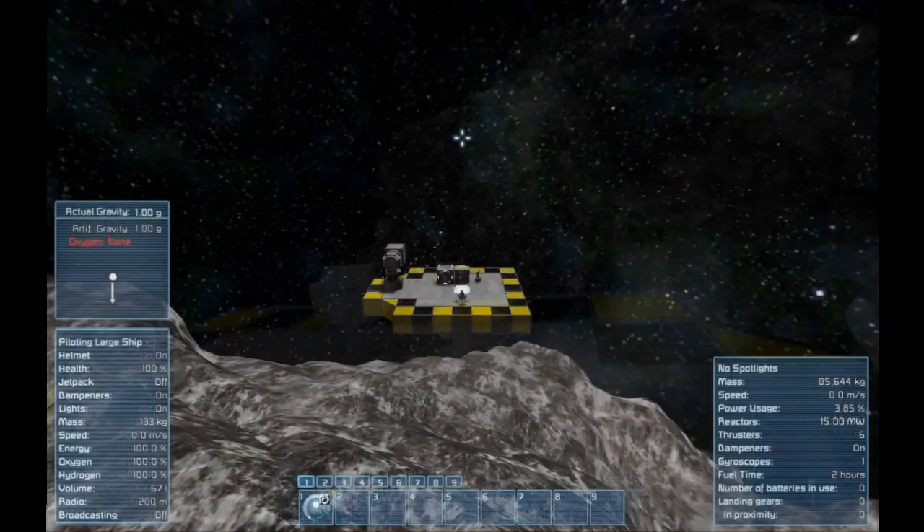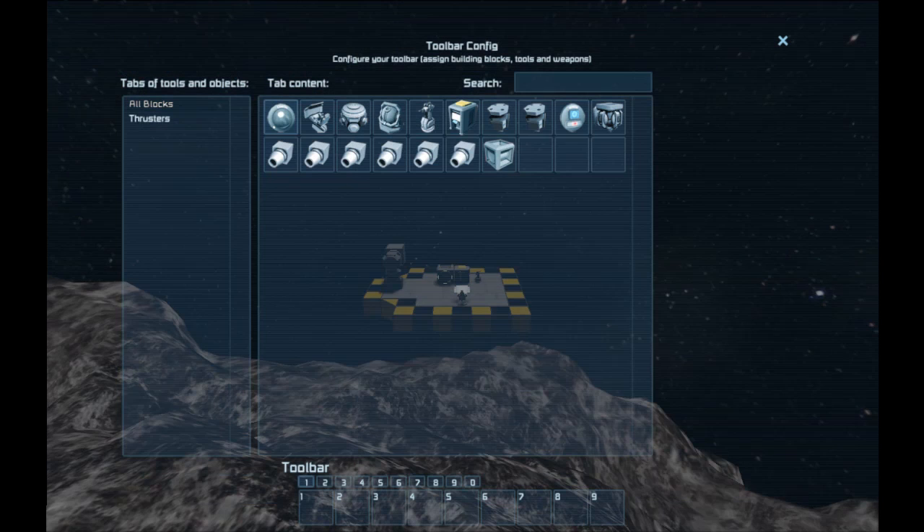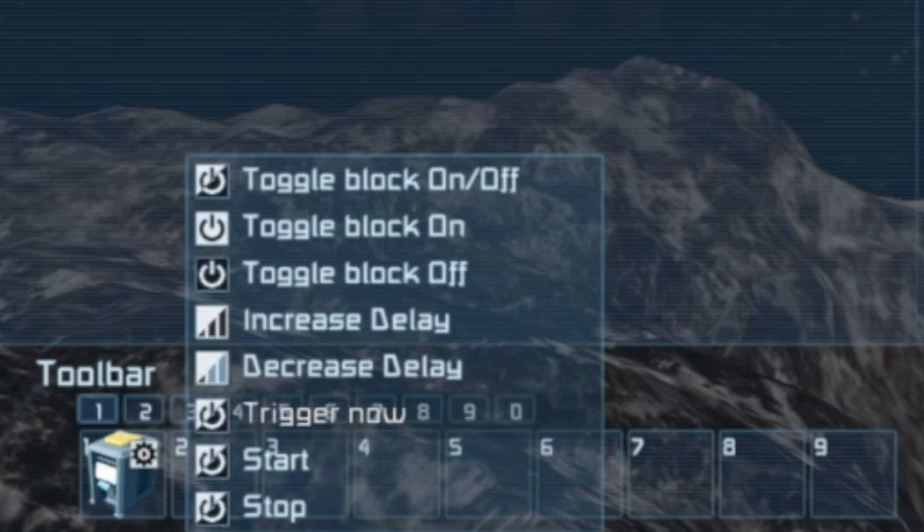Next, set up a timer loop that will trigger the script. Get the timer block to run the script with the default argument, and then trigger itself.